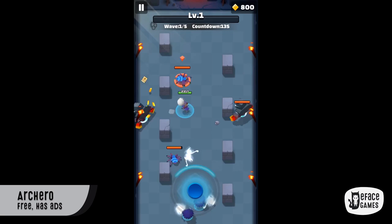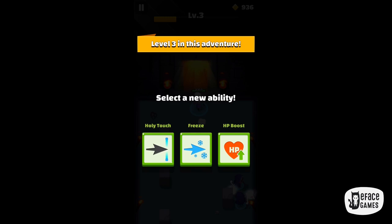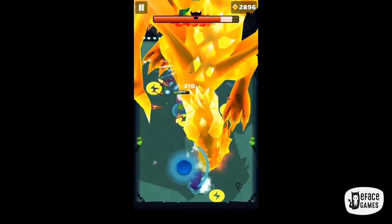Next up is Archero. In this free action game, you are the lone archer struggling to defeat the oncoming waves of evil monsters. It combines RPG elements with simple mobile mechanics. If you die, you start all over again, but it's a blast when you finally get that perfect combo and are just watching everything melt in front of you. One downside is that in the free version you'll be bombarded with ads. It can be a little challenging at first, but that's what gamers love, right?